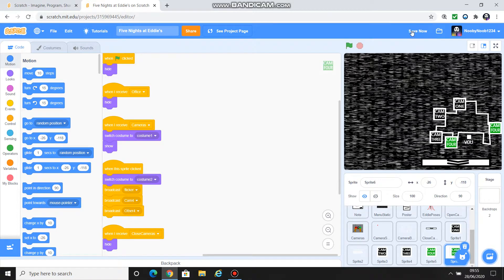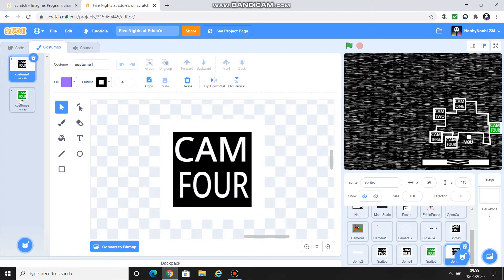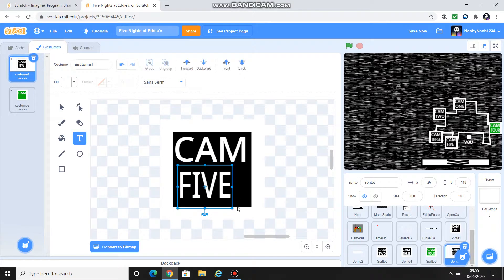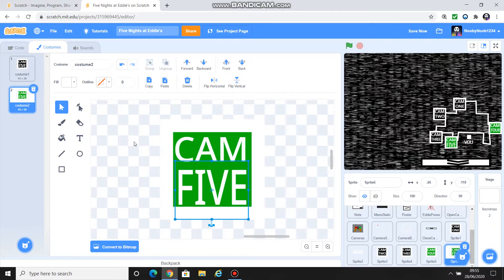Alright, so it's going to be there. Instead of calling it cam 4, we're going to put cam 5, so we're going to get rid of the 4 here and put cam 5 instead. Then we're going to press this button, click on 5, then copy, then go onto the green one, and then paste. Okay, so now the cam 5 button is done.